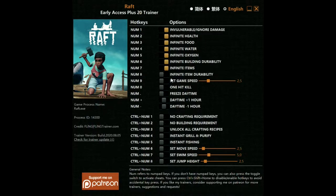We have to do this while we're in the game — if we're not in the game at the same time as we're clicking these buttons, it won't work. Set game speed — don't do that one. One hit kill, freeze daytime — I'm just going to do all these. They all work. Also set move speed, swim, and jump.